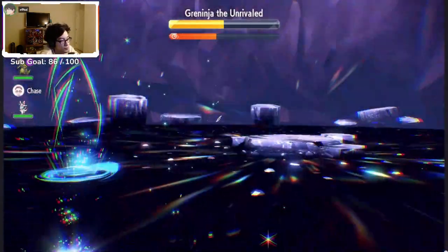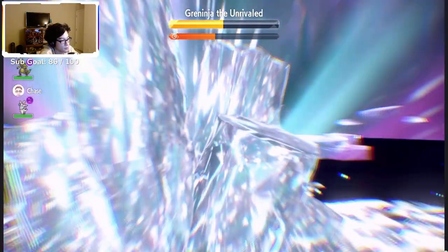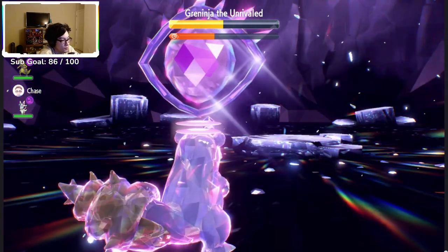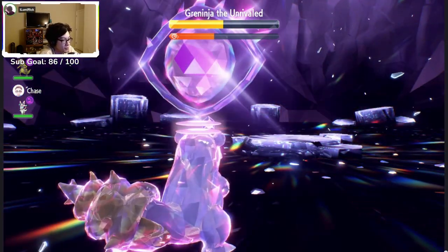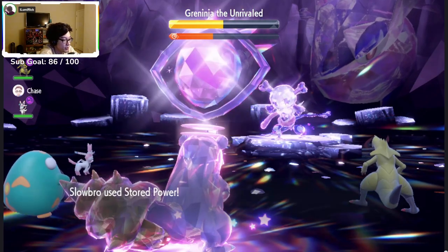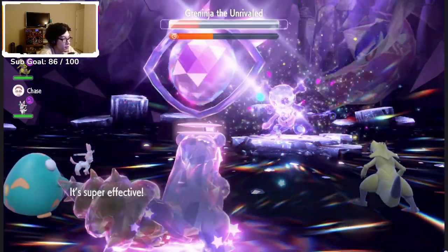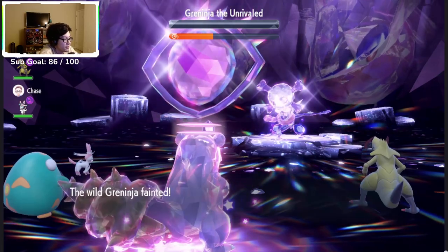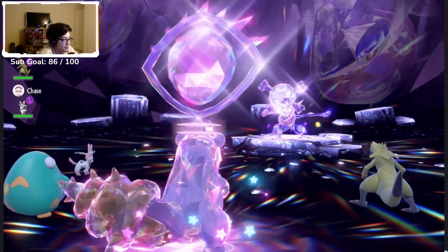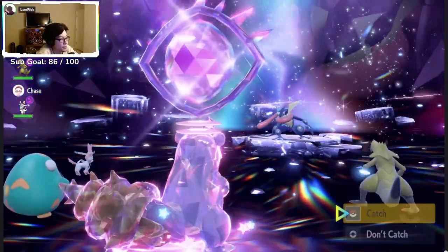I'm trying to come up with a method that doesn't have to deal with wasting Tera Shards. I mean, I think you might have to if you really want optimal consistency. Oh my god — okay yeah, Tera Psychic Stored Power just one-shots it as soon as the shields are down. He has died. Easy money.